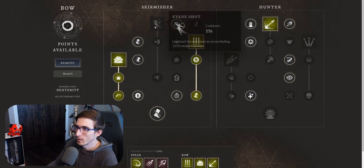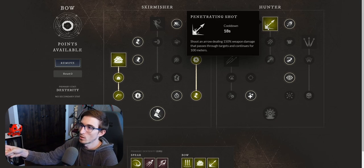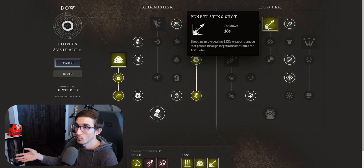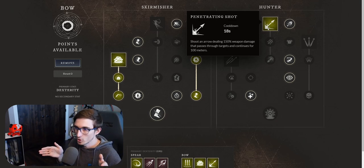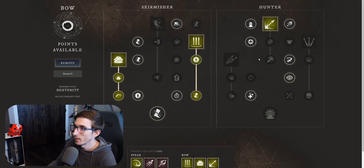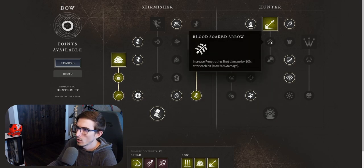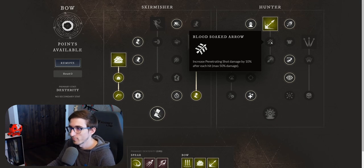The last perk I'm considering is between evade shot and penetrating shot. Since this is a more DPS build, I feel like penetrating shot is pretty good. You shoot an arrow dealing 150% weapon damage that passes through targets and continues for a hundred meters. So think about that — if you have a tank pulling stuff, you can have them all coming at you in one line. If you can line up a pretty good shot, you can be taking 150% weapon damage through multiple guys, which is pretty cool. Going into that tree, you can upgrade it to increase penetrating shot damage by 10% for each hit, maxing out at 50% damage.